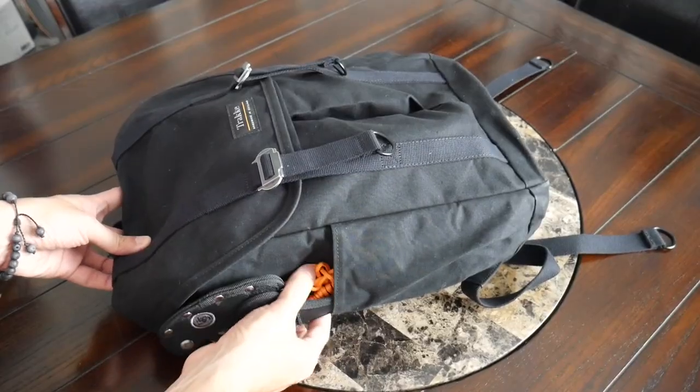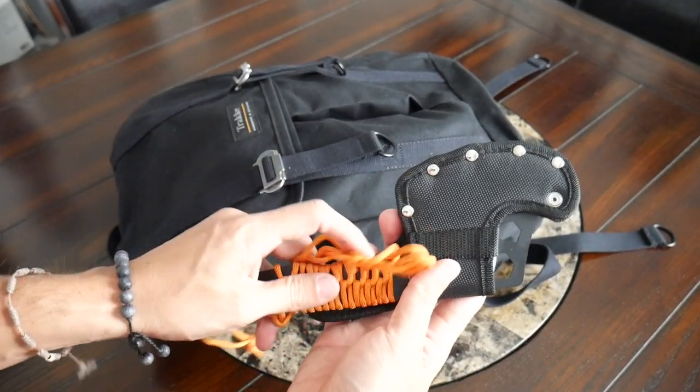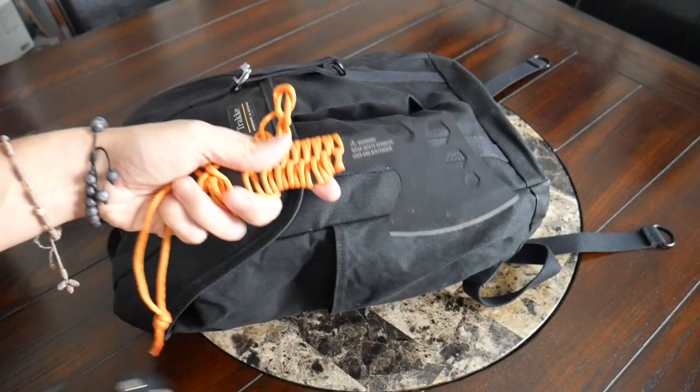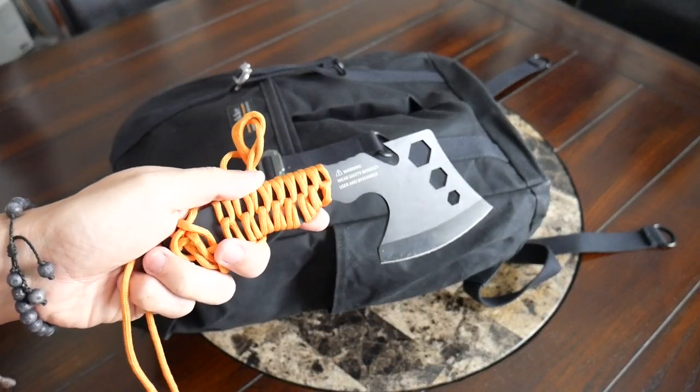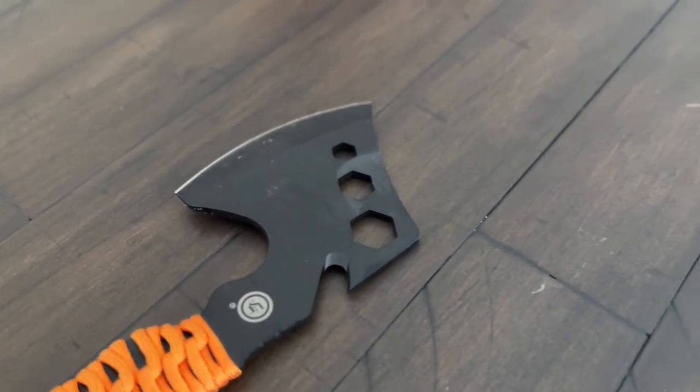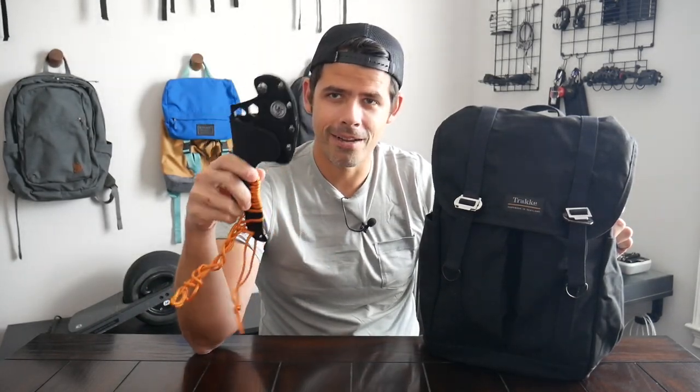On the other side I have a simple hatchet I picked up at a store. It's a nice compact size — I've used it to chop some branches. Something simple you can use if you need to cut firewood, or maybe attack a zombie and get it in the head. It also has a paracord handle that's coming a bit loose, so I'll need to adjust that. Maybe you'd want something bigger in this type of situation — let me know in the comments what you think about having an axe or hatchet.